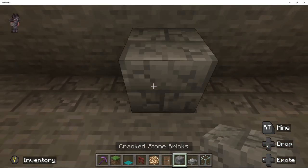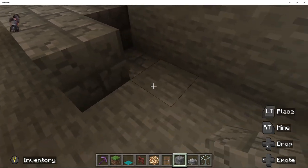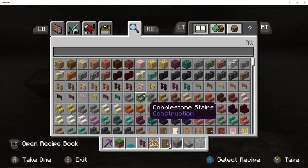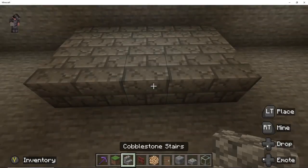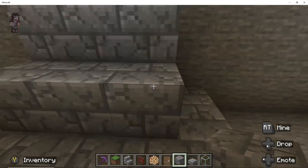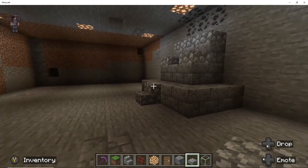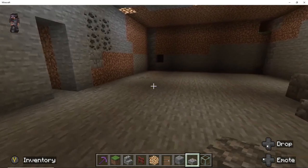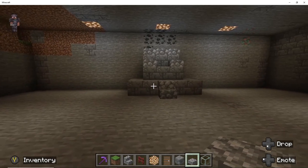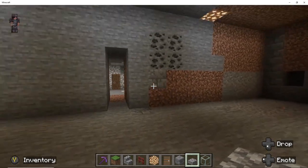Next up is building my throne. A king has to have a throne and it has to be something spectacular. So using what I had, I built one big iron and stone throne with steps that go up so that you can kiss the feet of the king if you're into something like that, and have a place to grovel.